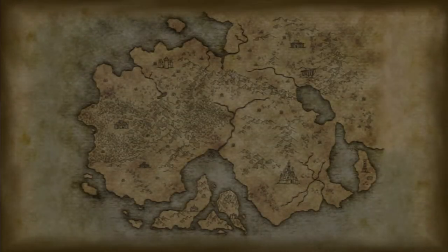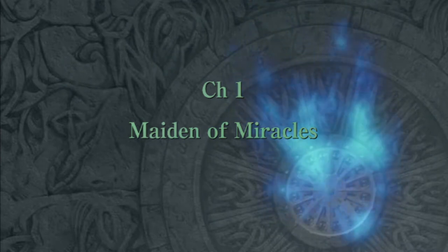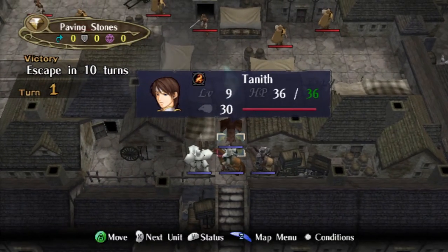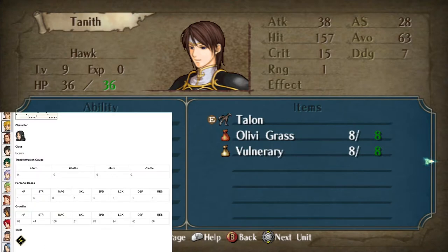Alright, that's the prologue done. I'm probably going to do Chapter 1 as well — I'll go a little long for the first episode and then it'll probably be chapter by chapter after that. Chapter 1: Maiden of Miracles. Okay, there are no interesting models here so we're just gonna hop into the battle. We have Tanith — she went from a pegasus knight to a bird and she has absolutely busted stats. This is a common trend when you have Laguz in this randomizer. There was a setting to not have Laguz in Part 1 but I figured it'd be fun.